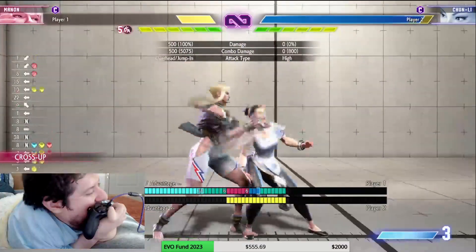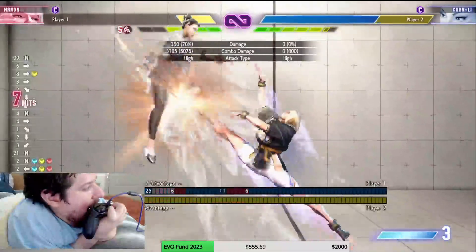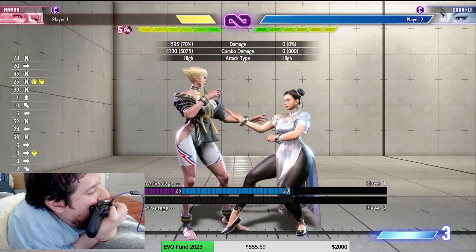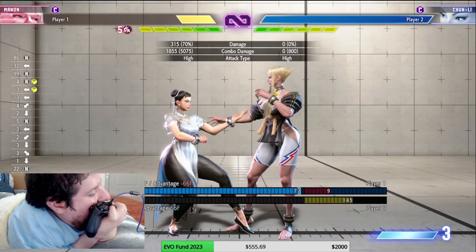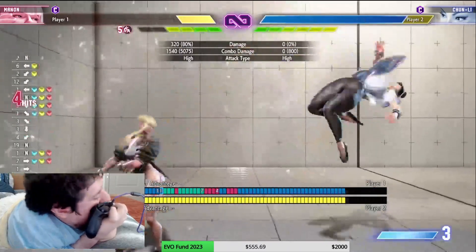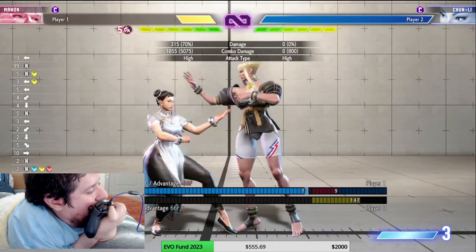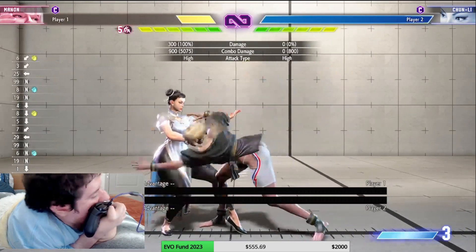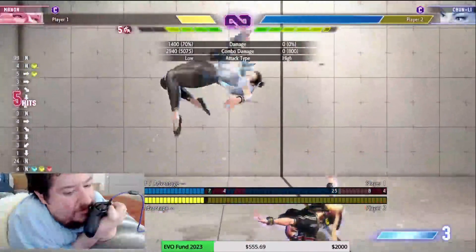Off an EX launch you can go into level 2 which does 4,100 damage — really strong off a launch. However, from light the level 2 won't fully connect because of range issues. If you're going to do this combo from light make sure you use level 1 — that will reach. Don't worry too much about it.